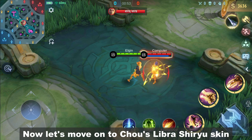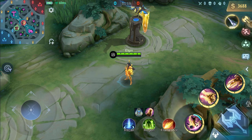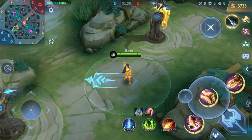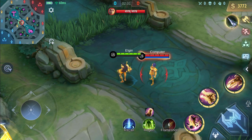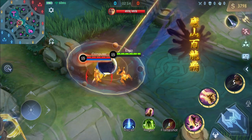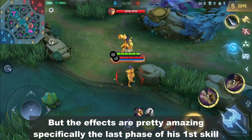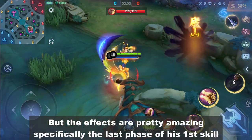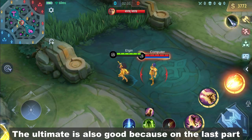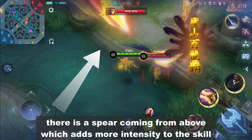Now let's move on to Chou's Libra Shiryu skin. Just like Badang, he also has that big text when using his ultimate. But the effects are pretty amazing, specifically the last phase of his first skill — he's like opening a portal on the ground. The ultimate is also good because on the last part there is a spear coming from above, which adds more intensity to the skill.